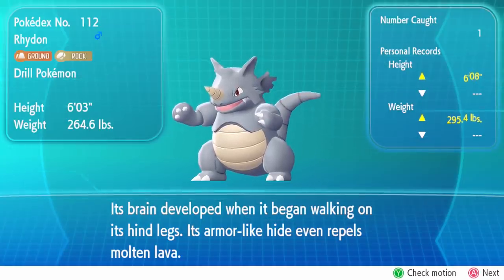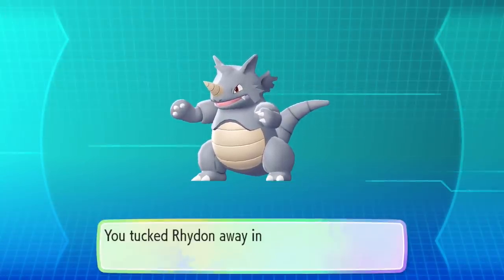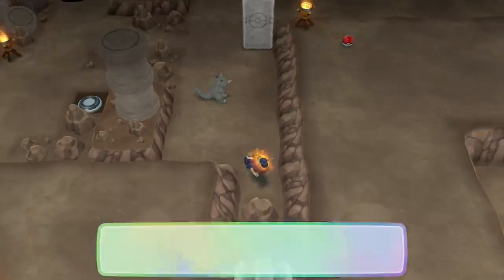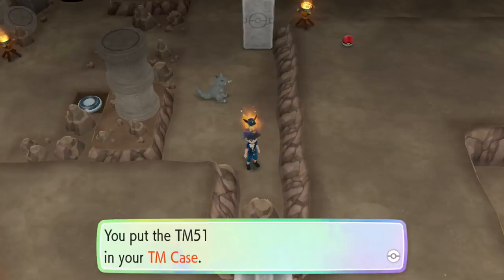Basically they're saying Rhyhorns are freaking dumb — like their brains didn't develop until they evolved. Look at that tiny little Rhydon. And also the TM for Blizzard. But as soon as we hit the A button this thing is gonna — ch-ch-ch-chia pet — grow in size I bet. Yep.